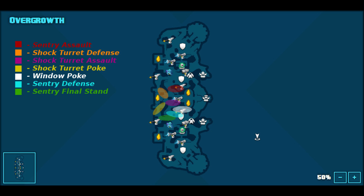That's really where you want to be for an offensive position — most of your people in the orange shock turret defense area, one person up in the window, and one or two people on the red sentry assault area pushing forward. The orange area is where you want all your healing when playing offense because it's very easily defendable. You push forward to the sentry assault area, do some damage, take some damage, then back up to the orange shock turret defense area, heal up, and get right back into the battle.